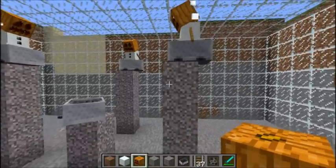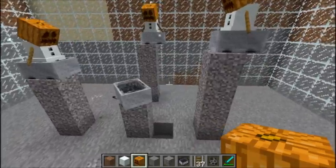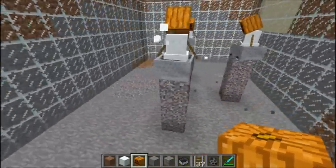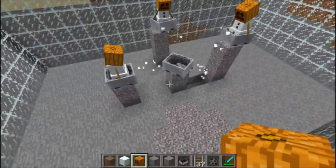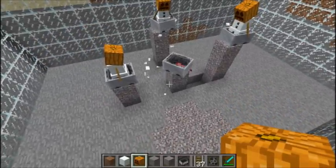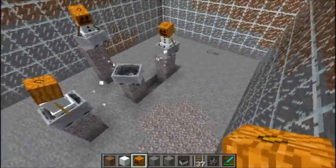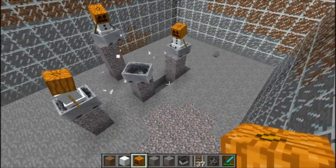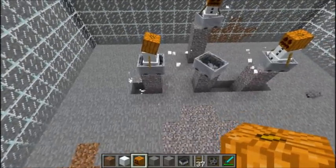I'll just move them down by one block since I don't want to wait too long. As you can see, the silverfish will now start to get hit by them, and this will lower the whole construction down. The silverfish all around will start to pop out eventually and mine out the whole area, leaving behind only the dirt, the gravel, and all the ores.